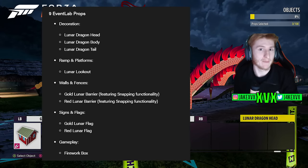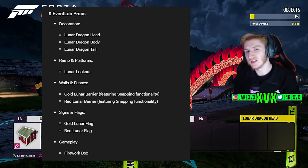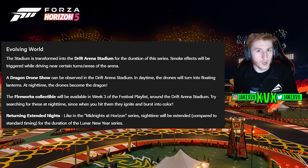We have a selection of new event lab props — this happens in most updates now. They are mostly lunar-themed, some with snapping functionality. I'm really intrigued about the fireworks at the bottom and whether they are functional. Evolving world also has quite a few changes.